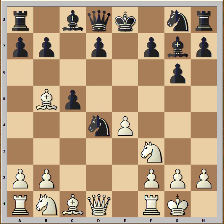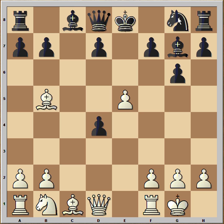Knight takes on d4 was played, knight takes knight, pawn takes on d4. The pawn is protected by the bishop. And now a very interesting move from Judit: e5, to stop the knight from coming to f6, so the knight has to go to an inferior square.